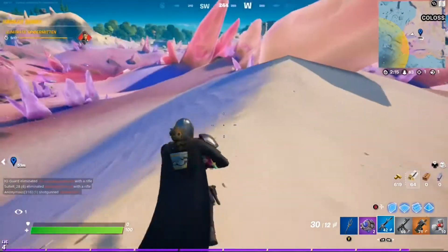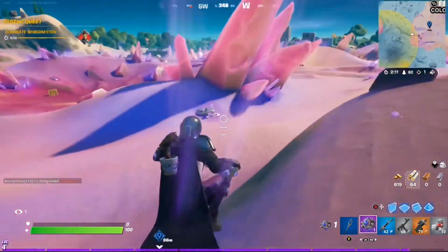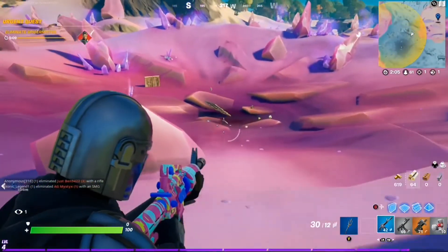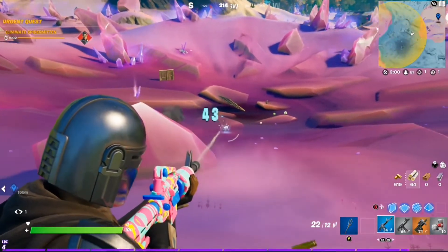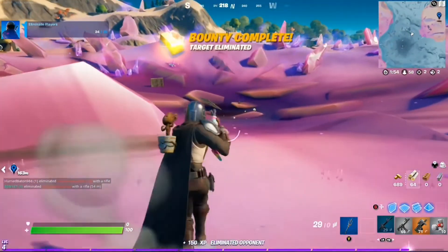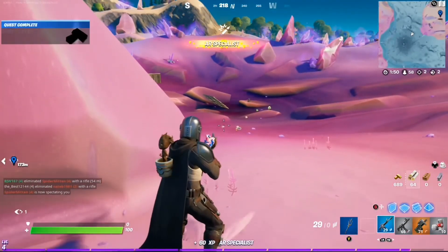The people with the white bubbles over their head can be found all throughout the map, but this location is pretty easy — not many people come here. That looks like him. Okay, that was him. That's how you complete the bounty. Target eliminated — simple as that.